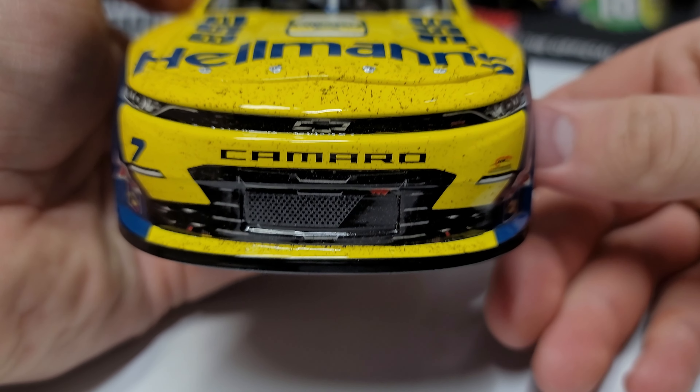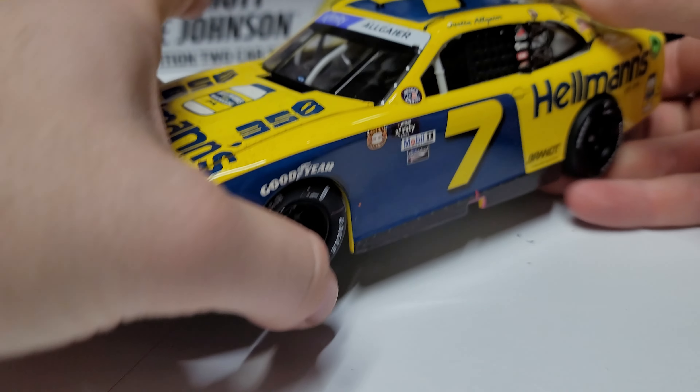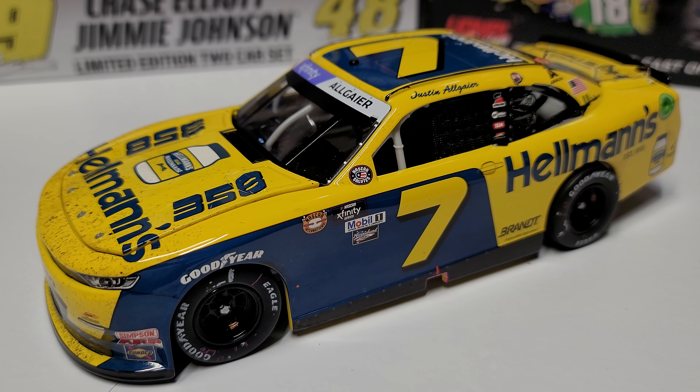You can see the throwback bottle or jar of mayonnaise, and then you've got Hellman's across the bottom. You can see all those little marks across the hood and up on the top of the fender there. Decent amount of rubber buildup, but other than that you've got a little tape on the grill and a black splitter down below. It's a pretty clean race win considering it's a Darlington one.